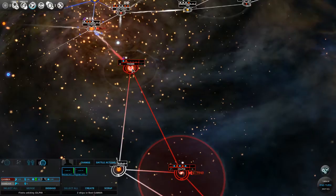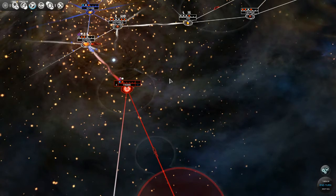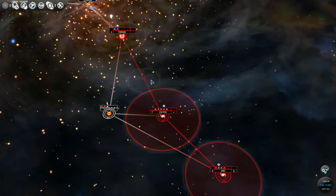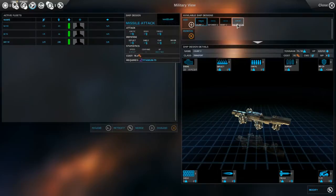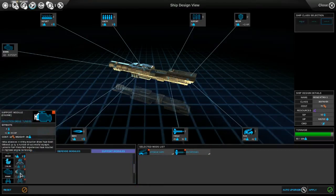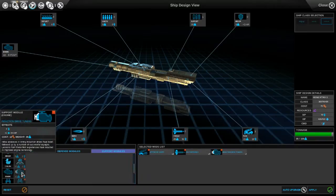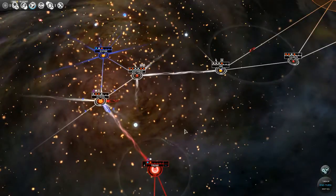We might want to slap an engine mod on there. We need 30 tonnage - let's see if we get rid of some of this. Our military power goes down to 113 from 141. That's alright for now - it might bite us in the long run but I'm not too concerned. So that turn we completed that ship. I'd really like to start building up our population a little bit better, so let's go with that farm thing. At this point we're just experimenting - I don't know if I'm doing the correct thing.